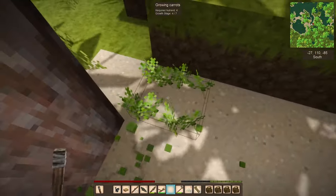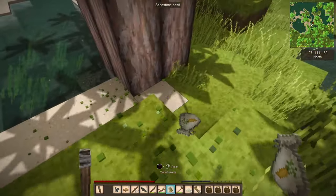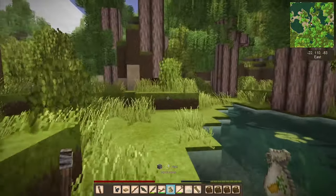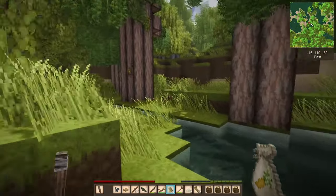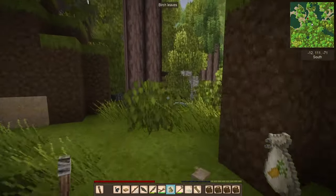Oh, here we go - we got carrots. We're going to plant some carrot seeds and we're going to try and get some hares. I've definitely seen plenty of those around. Alright, we're going to head back towards home and we're going to set up a trap.